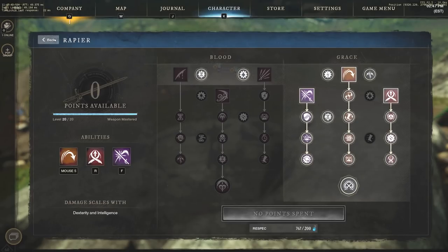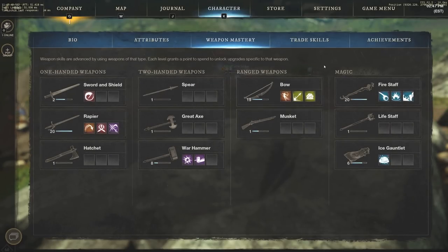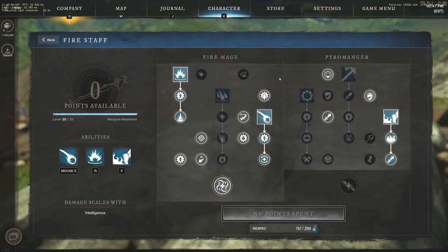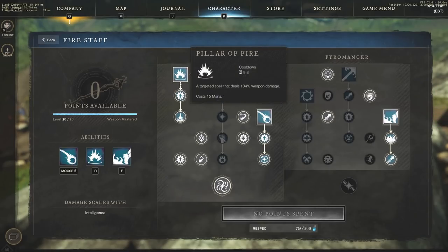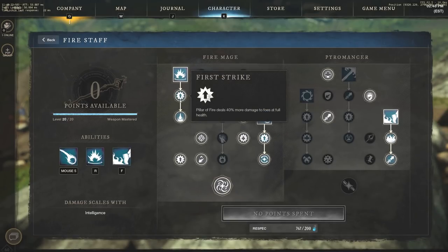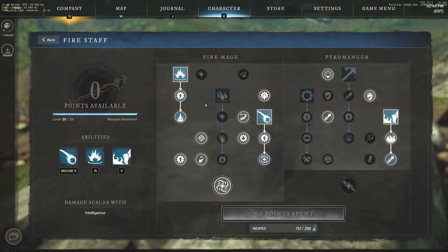Now that we've covered the rapier abilities, I want to talk about the Fire Staff, because I think the rapier choices are fairly obvious. For the Fire Staff, one thing you definitely need is Pillar of Fire — this is your core AoE ability for 1vx. It's hard to land since enemies see it coming when you raise your staff, but if you hit several people, you get mana back via Arson's Advantage. The First Strike perk means Pillar of Fire deals 40% more damage to foes at full health, giving you massive burst if they're running straight at you.